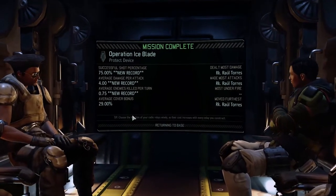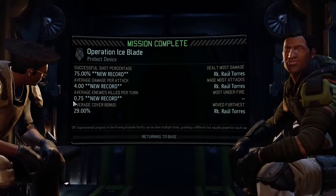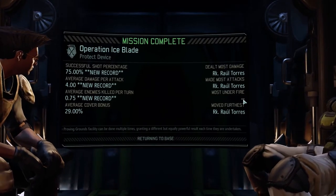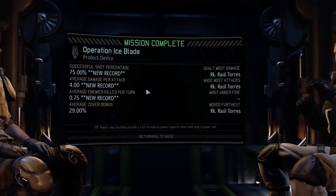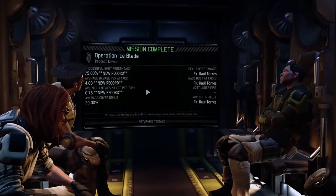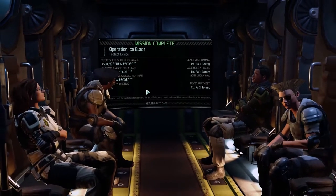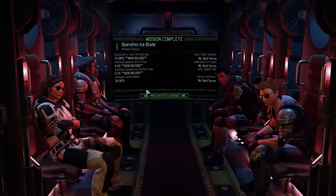Successful shot percentage — 75% of hits made by Raul Torres. The damage per attack was up. These are my stats and these are their stats. Once again everyone looking happy and chuffed with what they did. This is good because we did some good stuff. Alright, let's head back to the base — Mobile Avenger base. I kind of miss the Sky Ranger being the biggest craft we had. Don't get me wrong, I love having bigger craft — but I do miss it.